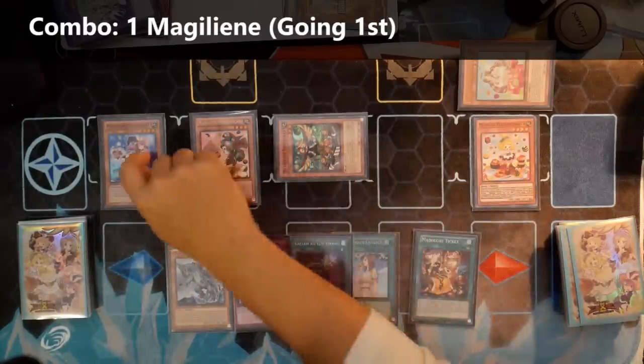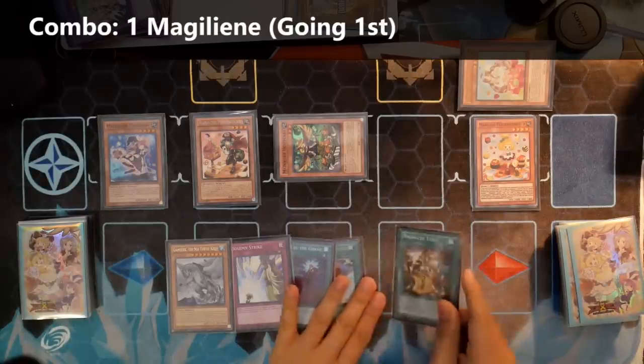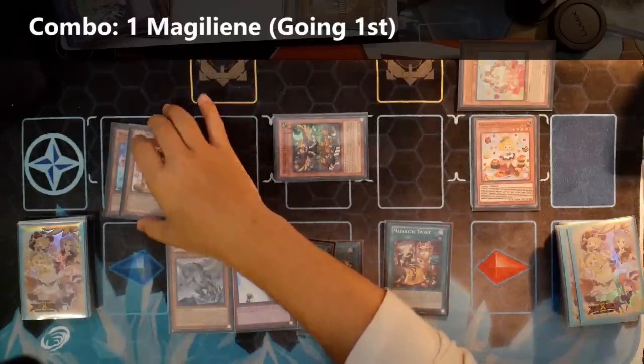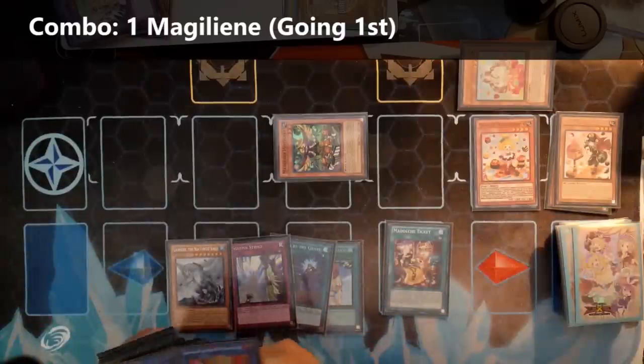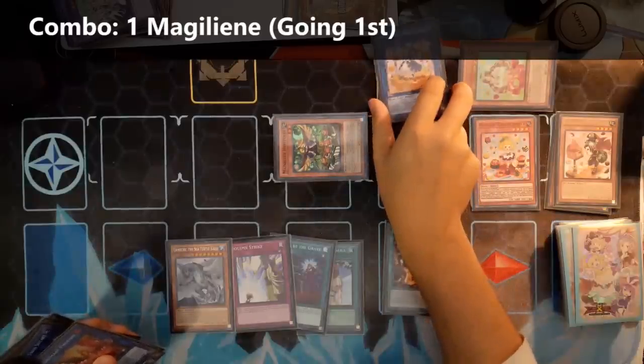With Messangelato's effect, because we have Hootcake, we're going to add ourselves the Ticket. From the one Magellant summon, that generated a huge hand — that's why Magellant is pretty crazy good right now. So we're going to activate that Ticket, and then we're going to link off Magellant and Messangelato to put onto the board a Sistart.